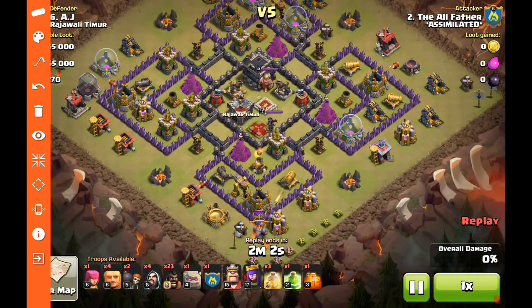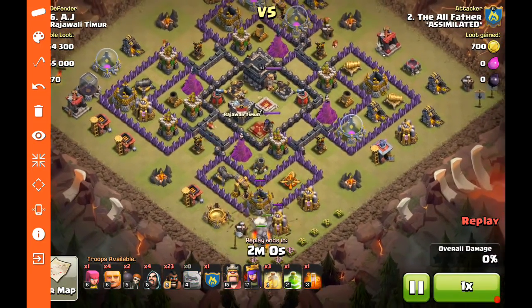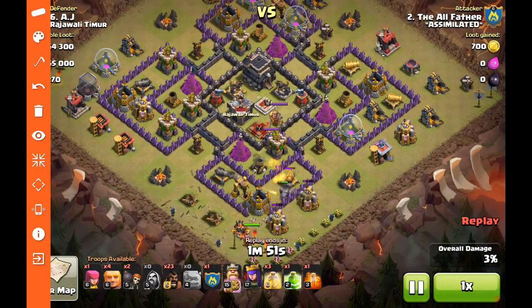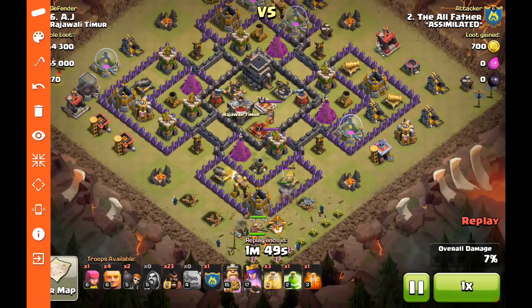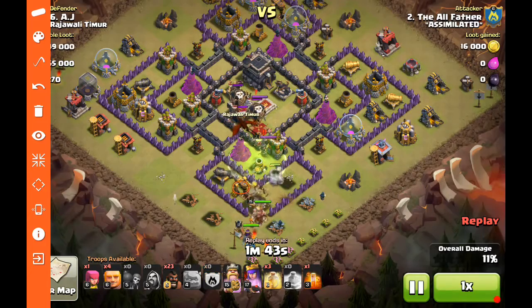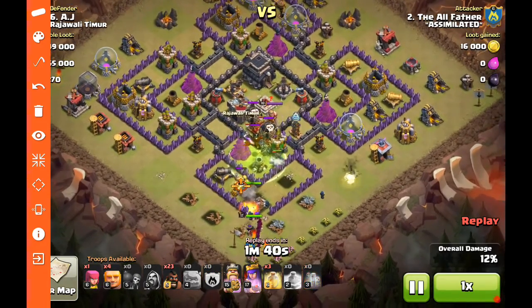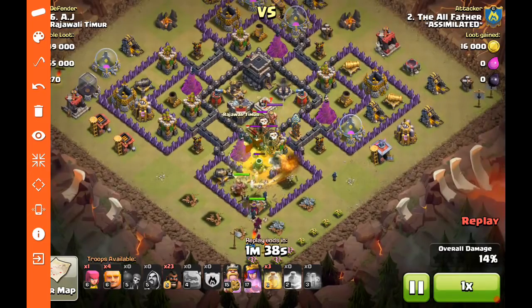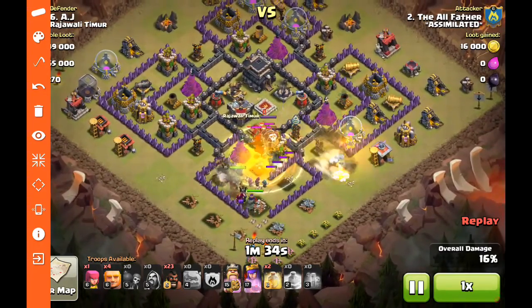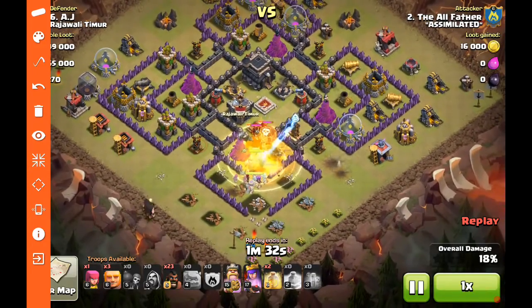Starting at the bottom — even with those air defenses outside, the golems do attach onto the cannons first and break the wall. Just a couple of wizards there to create the funnel and make sure everything goes where we want it. We want to make sure the heroes dive into the middle because they're responsible for taking out the clan castle and the enemy archer queen. The jump spell accesses the enemy queen; the golems go ahead and take her down. The golems will fall because they get hit pretty heavy here, but that's okay — they've done their job. The poison spell slows everything down.